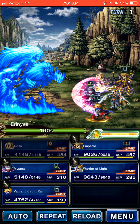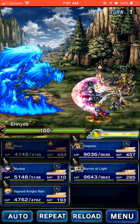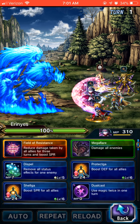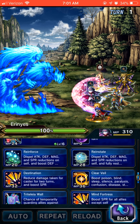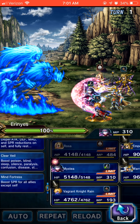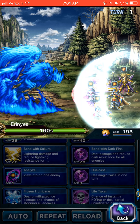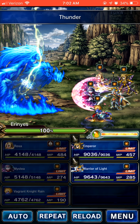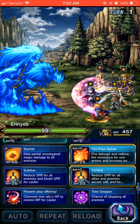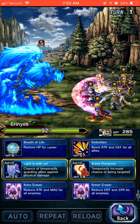All right, so we got stopped. Essentially if you have a 100% provoke cover tank or 100% draw tank, your draw tank will take the damage there. What you can do is Dual Cast Dispel to get it off of her, but we're just going to let it happen. Going to hit Clear Veil. The Vagrant Knight Rain is going to do the lightning damage here. Lightning damage done. We're just going to do one Fire from Below. Warrior of Light is going to cover.